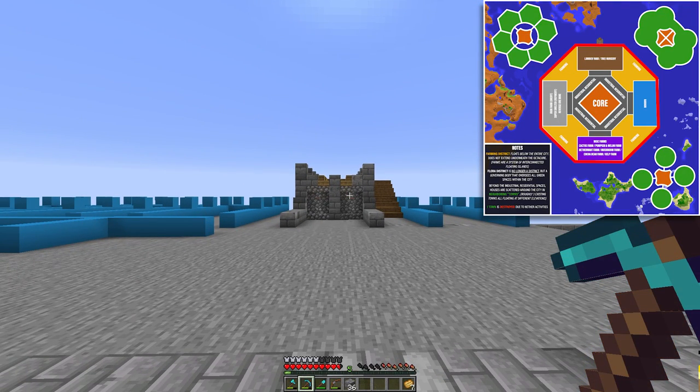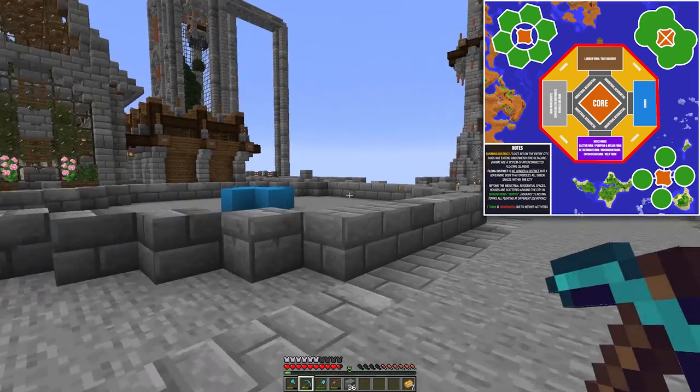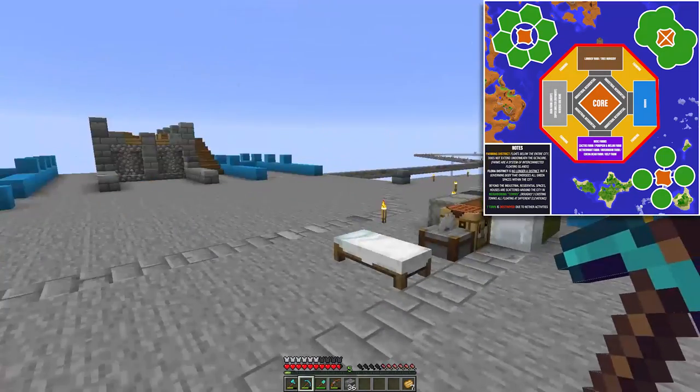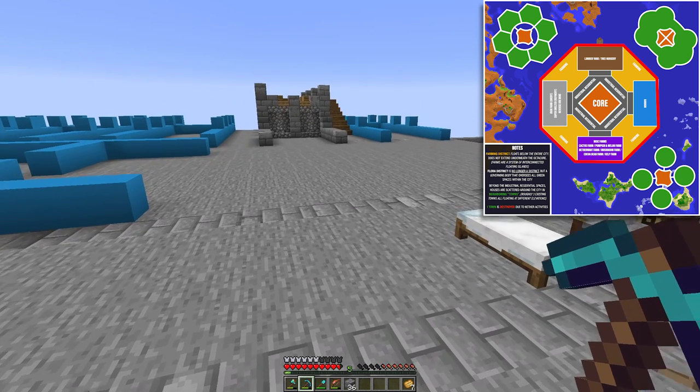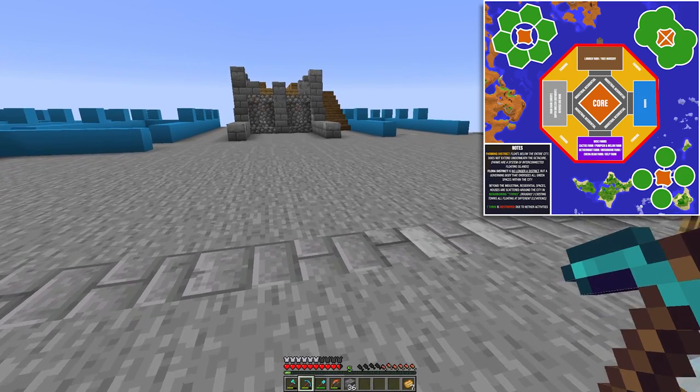The last two things are the farming sections. The farming section — the yellow portion — is going to be flying underneath the city on interconnected islands. I thought that would make it more interesting than just floating greenhouses. We may have a couple greenhouses for plants that require different biomes, but it's going to be much more of a free-range farming situation with animals and all sorts of crop fields on floating islands.